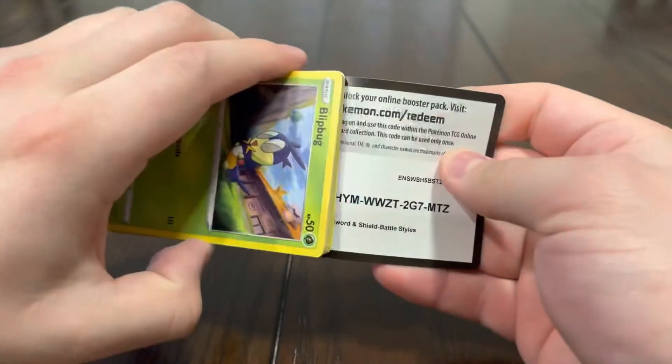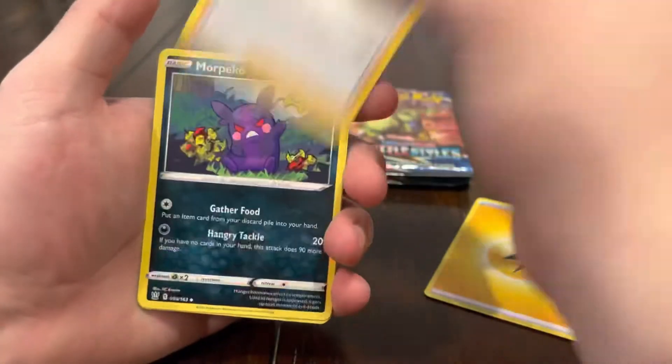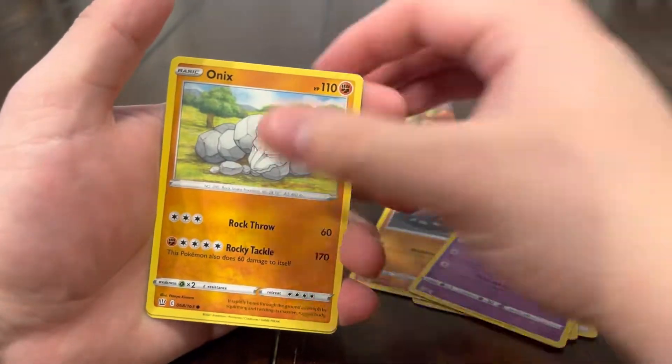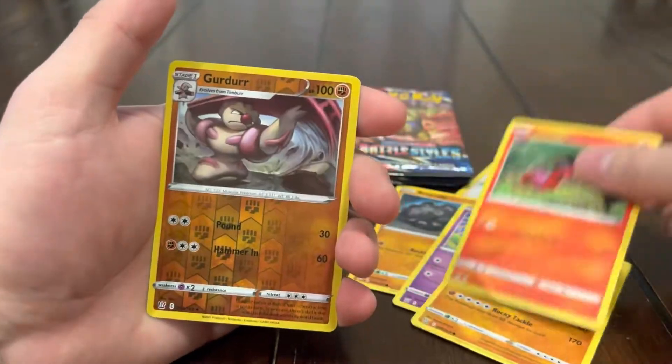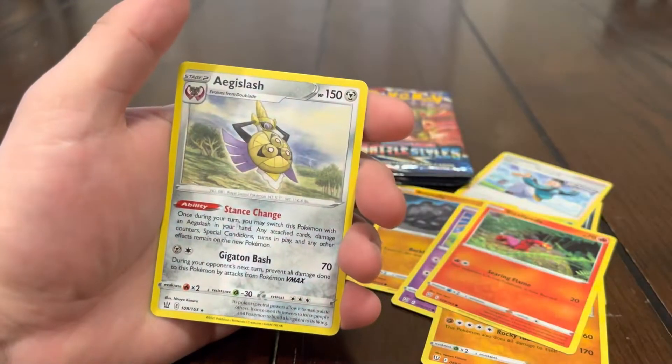Six packs left, getting down to the end — no secret rare yet. Hopefully we pull one soon. Give me that gold Arctovish and I'll be happy. We got Bruno, Morpeko, Mustard, Blipbug, Roly-Coly, Chimachar, Onyx, Sizzlipede reverse, Gurdurr, and an Agislash.